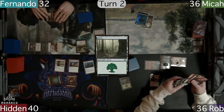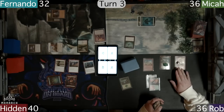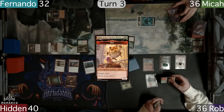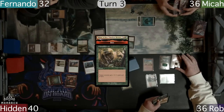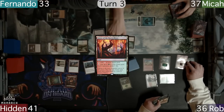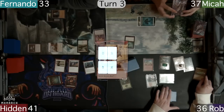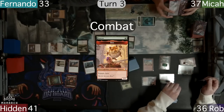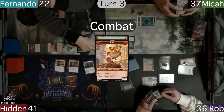Micah has another Forest and ends his turn with an Emerald Medallion. Rob blazes a Grove of the Burn Willows and upticks Minx to grow Boo. Rob wants the hamster even larger and casts a Giant Growth on him. He did have to tap the Grove for Green to do so, giving everyone a life, and follows up with a Rancor on the hamster as well. Combat is then held and the mighty 12-10 Boo heads at Fernando, who takes the hit.